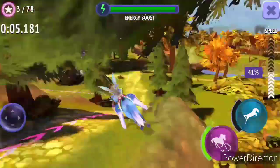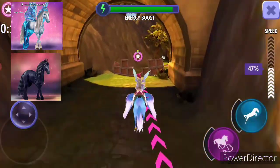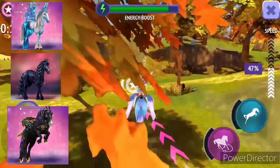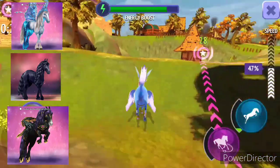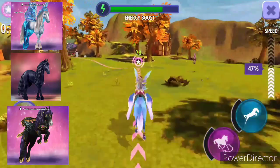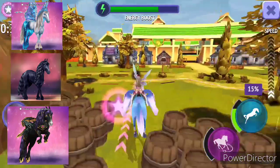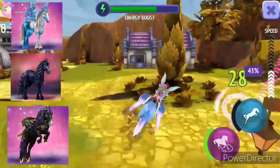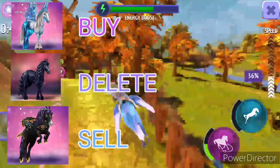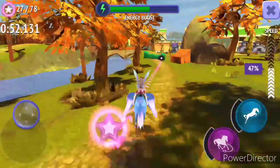Then we have Butterfly Frisians, regular Frisians, and Frisian Pegasus — just the breeds rather than specific horses. The regular Frisians are going into the delete option. The Butterfly Frisian version is going to the buy option. The Frisian Pegasus is going to the sell option, because I'm in love with the butterfly horses right now.